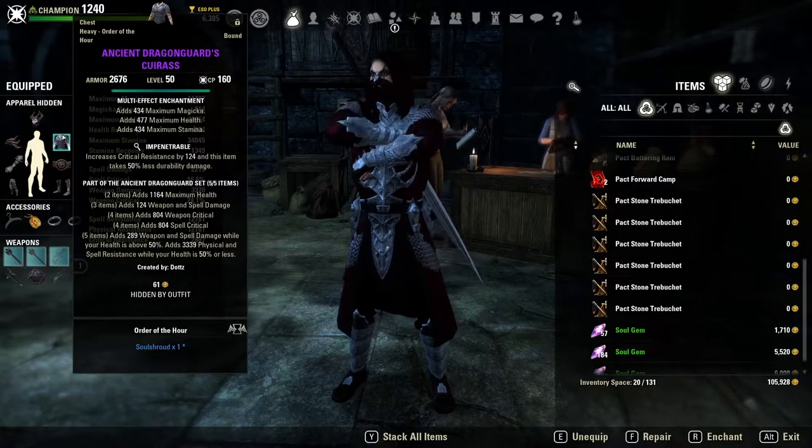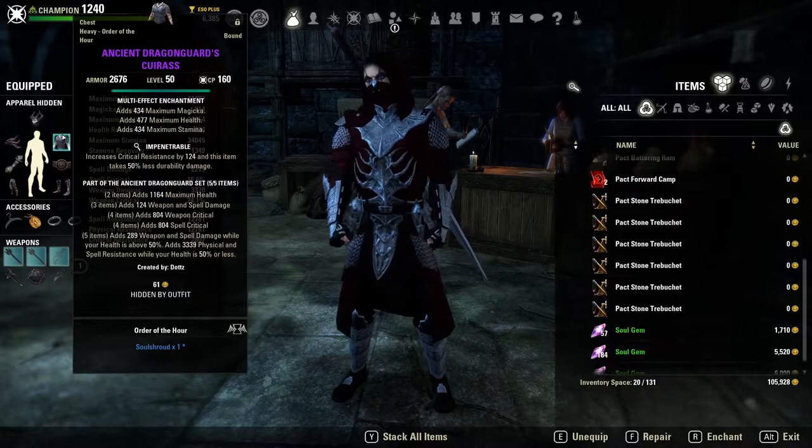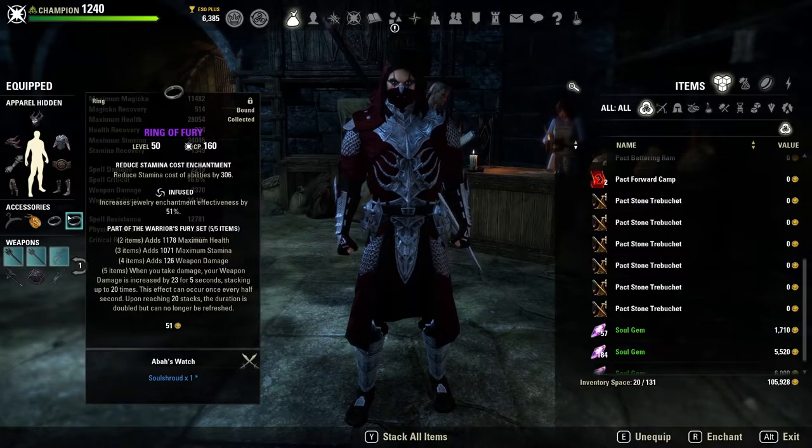Ancient Dragon Guard helps give you offensive capability when you need it and defensive resistance when you need it, allowing you to heal yourself back up from low HP toward full health. Right now many classes struggle with coming back from behind because healing is so rough, and Ancient Dragon Guard helps remedy that situation by giving you a lot of resistance when your HP is low so your heals are protected.